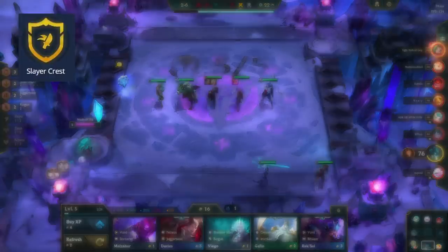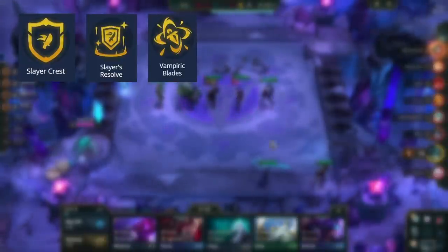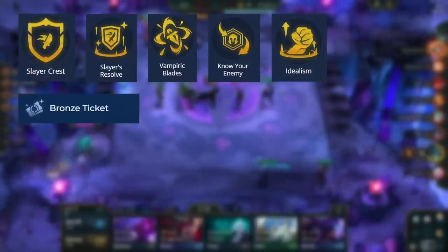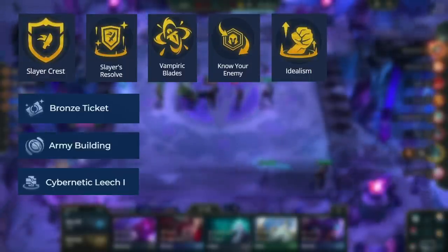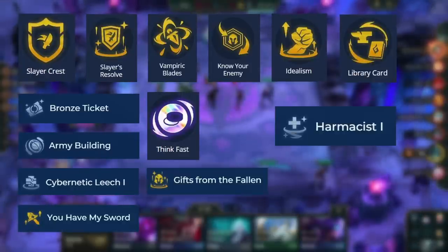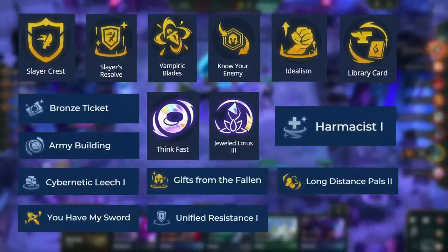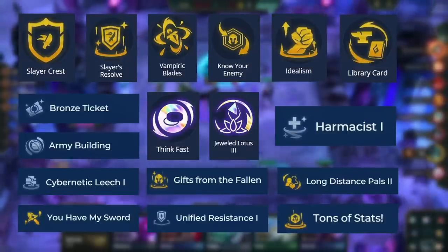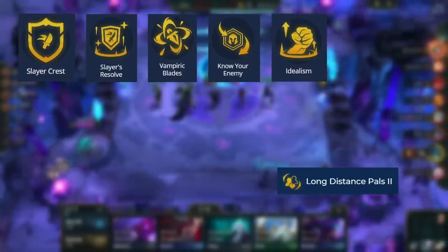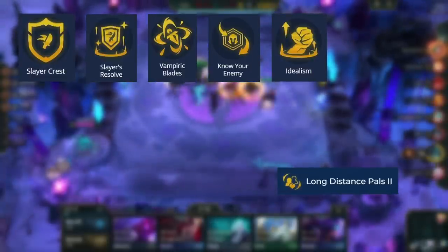The best augments for this comp include Slayer Heart or Crest, Slayer's Resolve, Vampiric Blades, Bronze/Silver/Golden Ticket, Know Your Enemy, Idealism, Army Building, Cyberdetic Leech, You Have My Sword, Library Card, Think Fast, Harm Assist, Gifts from the Fallen, Jeweled Lotus, Unified Resistance, Long Distance Pals, and various stats augments. The best ones out of those are Slayer Crest, Slayer's Resolve, Vampiric Blades, Know Your Enemy, Idealism, and Long Distance Pals.